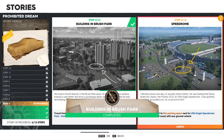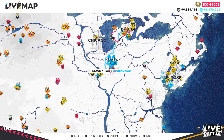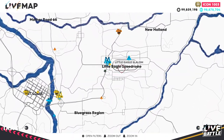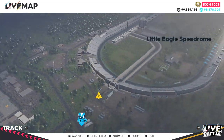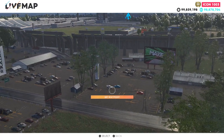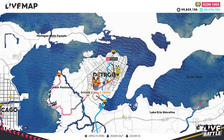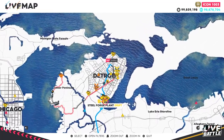Step four — Speed Drive. Travel from Detroit to this parking space next to Little Eagle Speed Drive, which is north of St. Louis. Little Eagle Speed Drive is the oval track roughly below Chicago. The area you're looking for is on the left side of Little Eagle Speed Drive, on the right of the exit — the parking lot there. You can get a head start by teleporting to the Detroit Hypercar or Steel Forge Plant Drift Race.